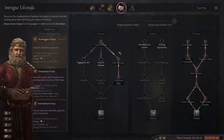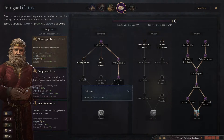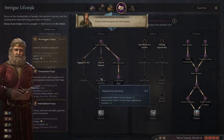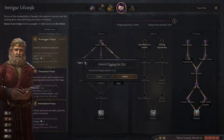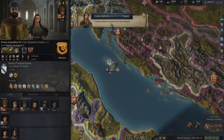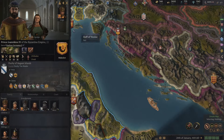New perk — the kidnapper one. Let's do this. Digging for dirt. And the wife is pregnant again — please have a daughter.